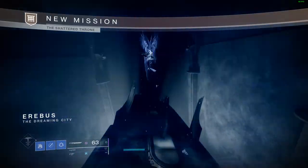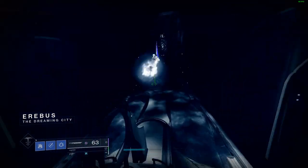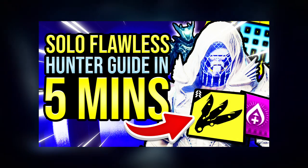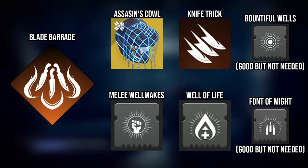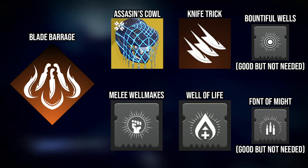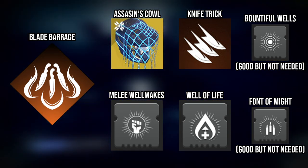In today's video I'm going to show you how to solo flawless Shadow Throne on a hunter in 2023. We will be using the Solar subclass with the knife trick melee ability along with Gambler's Dodge, and Assassin's Cowl is the exotic we'll be using.